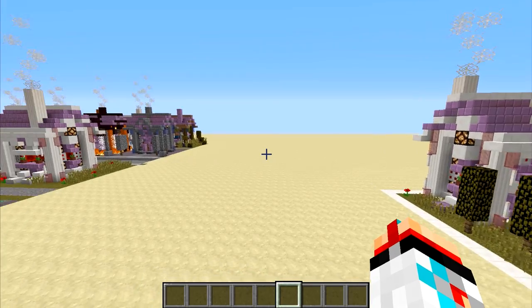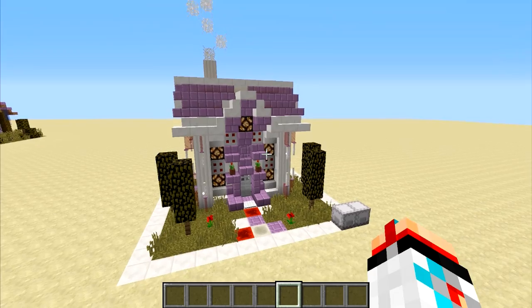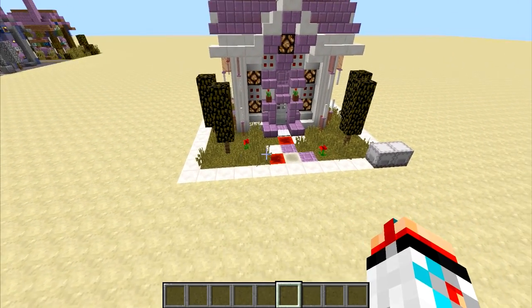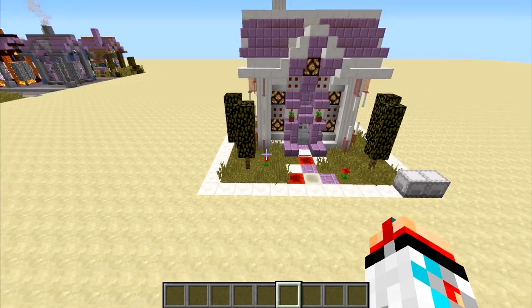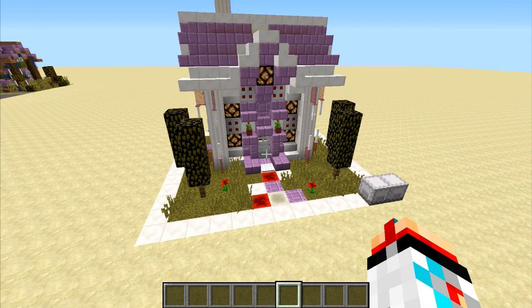My signature theme tends to employ a lot of quartz, a lot of redstone, usually the lamps for the lighting, and then I also like to implement lots of good-looking green nature. So overall I think this house turned out pretty good and let's get into some of my favorite details.